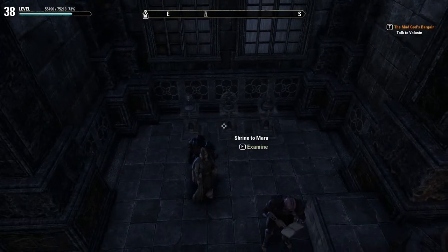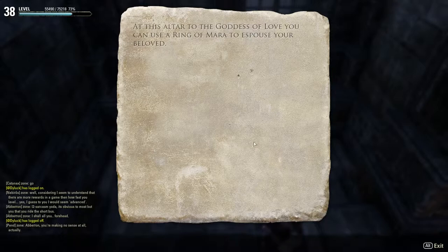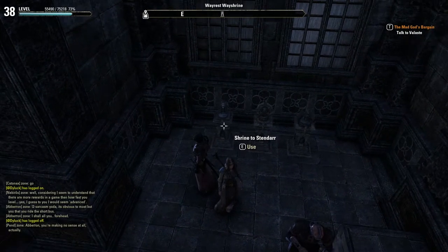The next one up here is the Shrine of Mara. You use this with the Pledge of Mara to marry someone and you get an XP bonus when you're with them. It's a pretty useful tool but I haven't done that yet.